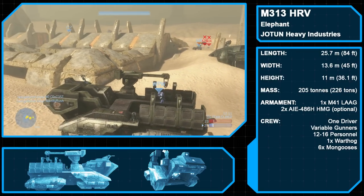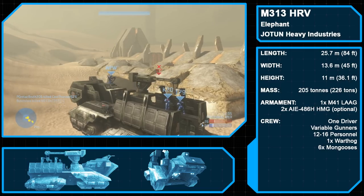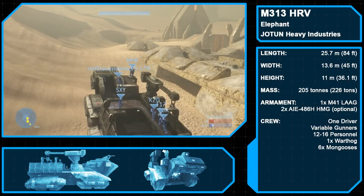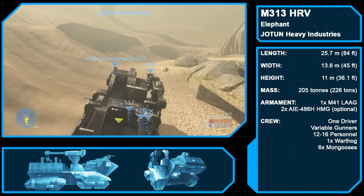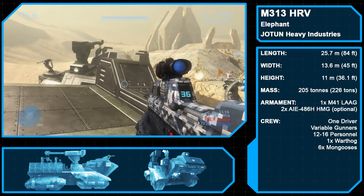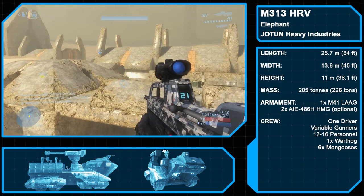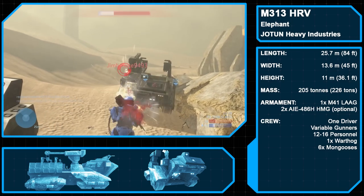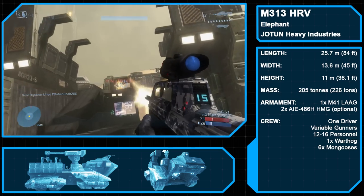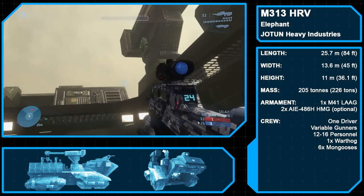The M313 Heavy Recovery Vehicle is a mobile assault, support, and recovery platform used primarily by the UNSC Marine Corps. Produced by Jotun Heavy Industries, this behemoth-class troop transport is designed to safely transport troops, equipment, and vehicles to and from the battlefield. Its ultra-high-density armor plating, crane system, and mobile launch pad are designed to aid in its operation. When in the field, the Elephant can be defended by its M41 Vulcan and dual-AIE-486H Heavy Machine Guns. The M313 is the successor to the M312 Elephant seen in Halo Wars, and has a civilian variant known as the Oliphant, which is primarily used for waste management.